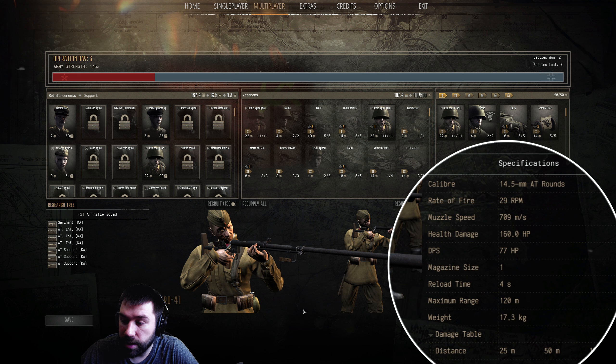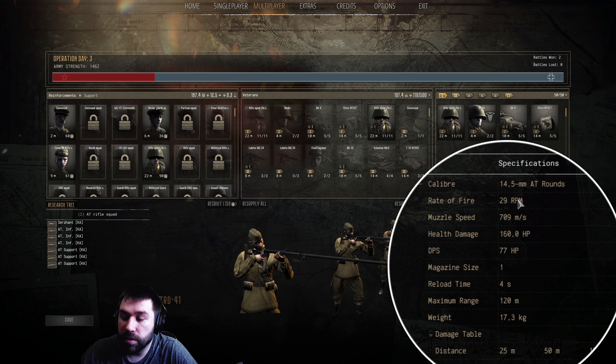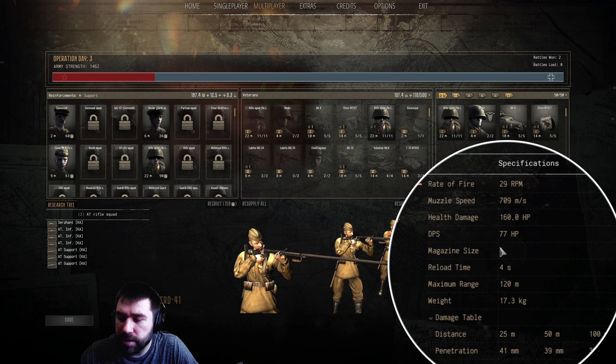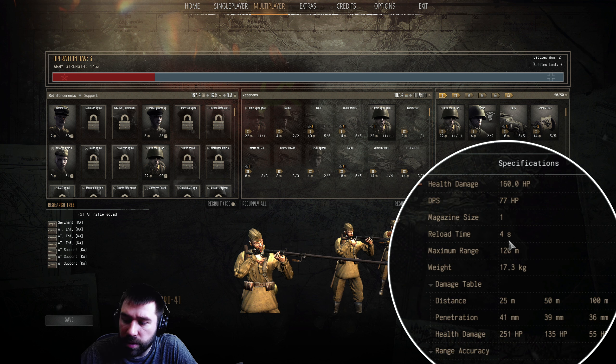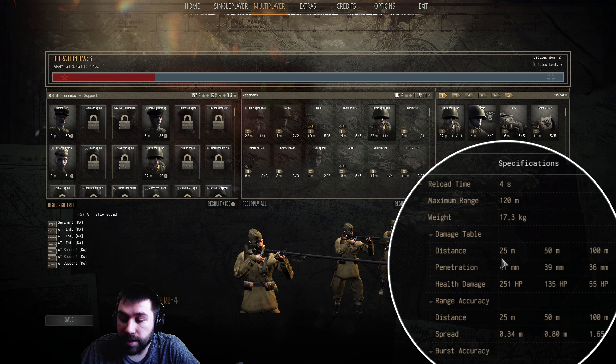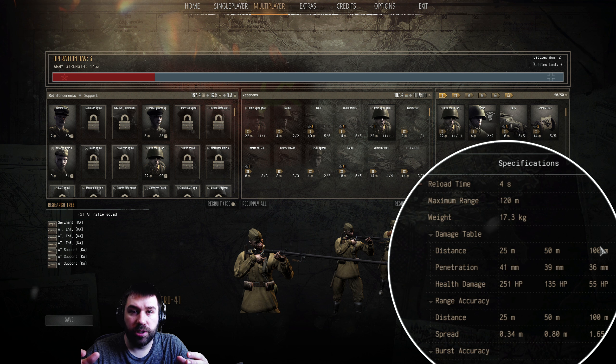Looking at the schematics of both: they hold the 14.5 millimeter AT rounds, rate of fire is 29 RPM, muzzle speed at 709 is actually really good, health damage is 160. The magazine size is one with a four-second reload, so it's a shot, reload, shot. The maximum range is 120 meters, so it doesn't have that far of a range. The distances discussed are 25, 50, and 100 meters.